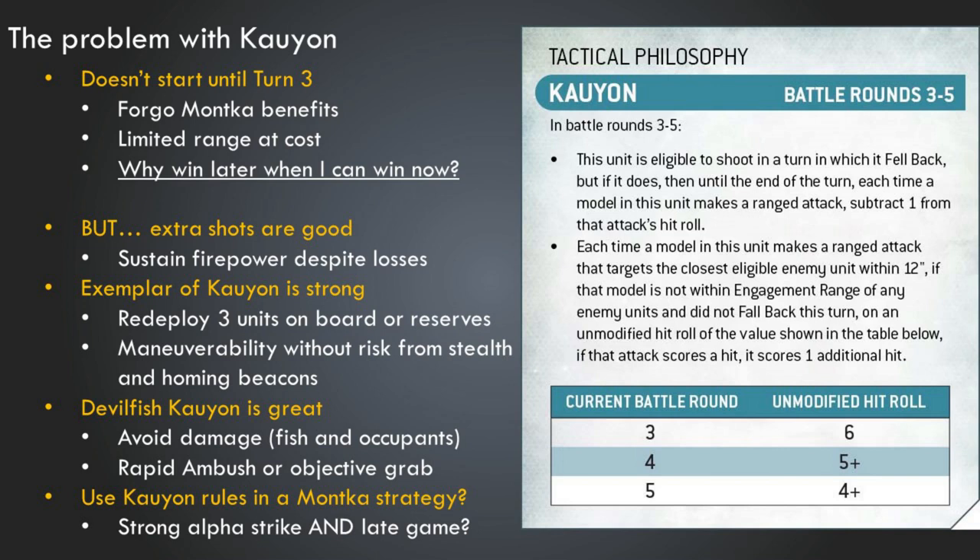If you don't remember, because we don't talk about it anymore, Kaoyun is the alternative tactical philosophy that you can select. It's active in battle rounds three through five — the second half of the game. It says that units benefiting from Kaoyun are eligible to shoot in a turn in which they fell back, but if they do, then until the end of the turn, each time a model makes a ranged attack, subtract one from that attack's hit roll. So you can fall back and shoot, but there's a slight penalty.